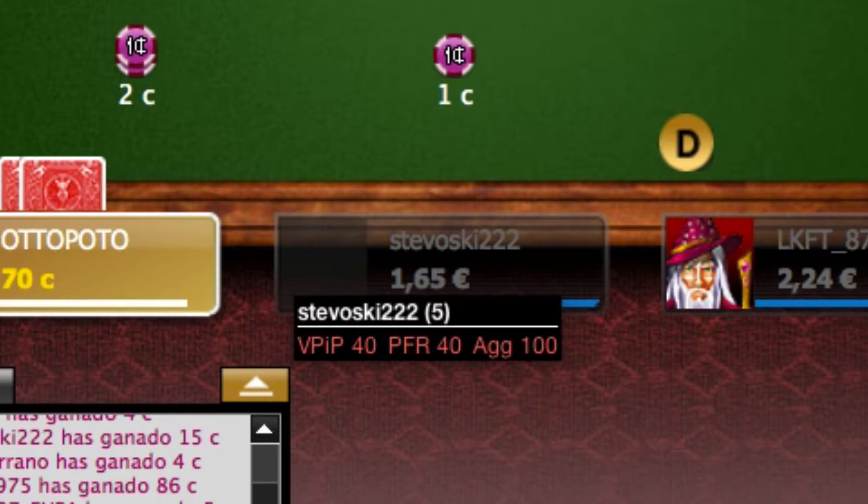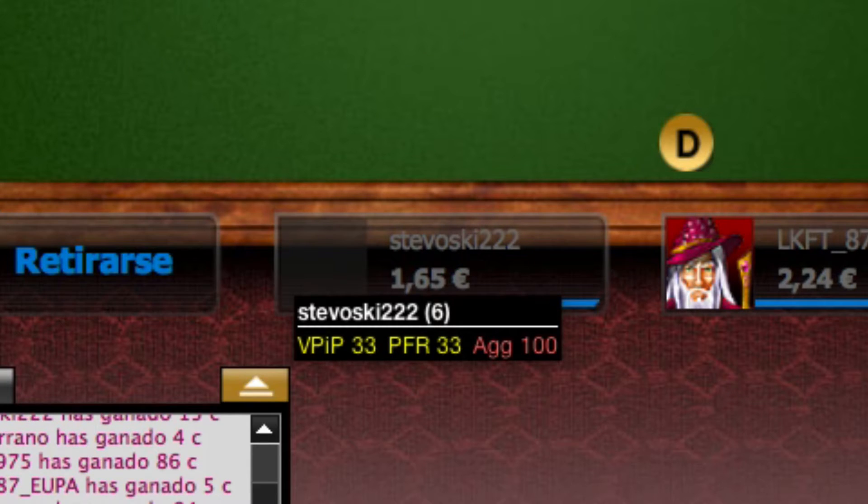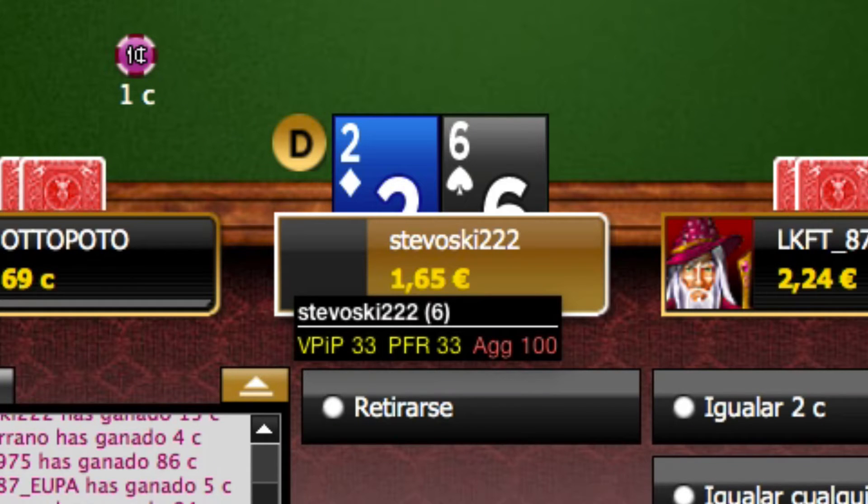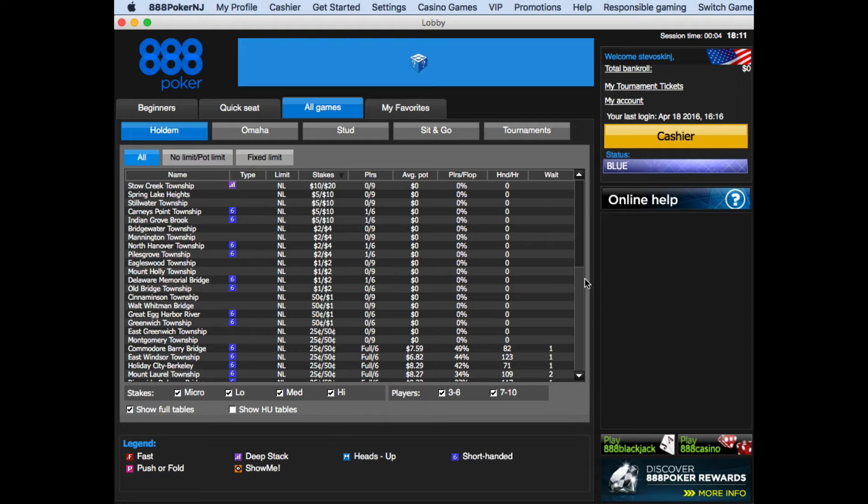I'll explain how to use the HUD soon, but first let's see how to configure 888 Poker so that Poker Copilot can work with it. Here's how. In 888 Poker, from the Settings menu, select Game Settings.